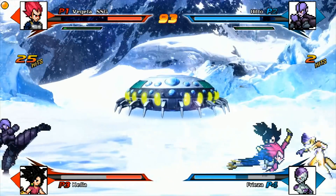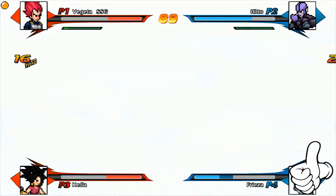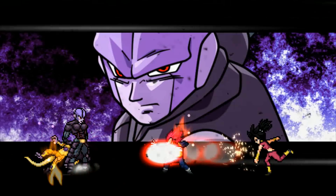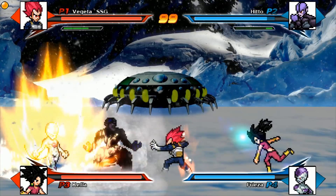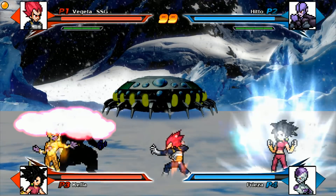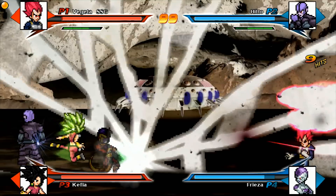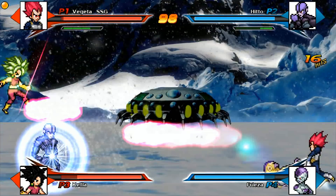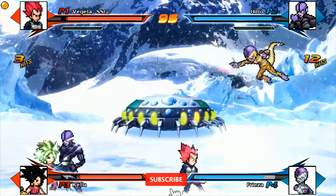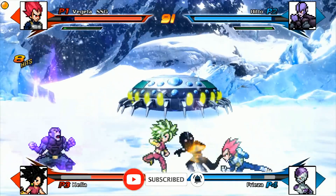If Hit uses time skip again, it's possibly going to be over. Vegeta stopped him — fair play. Kefla is about to transform. Everyone right now is at max power: Kefla's transformed, Vegeta's using his God abilities, Golden Frieza is there, and Hit is unrelenting when it comes to his attacks. Let's see what's about to happen.